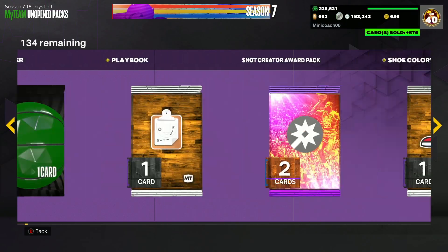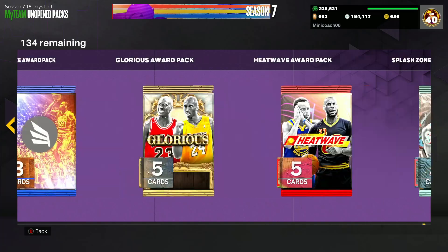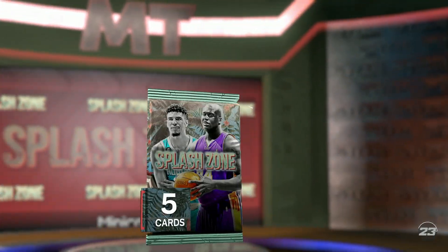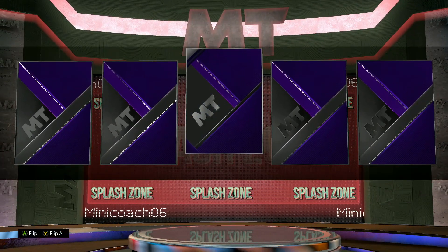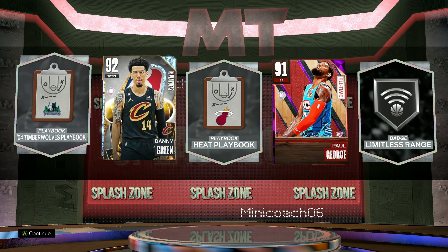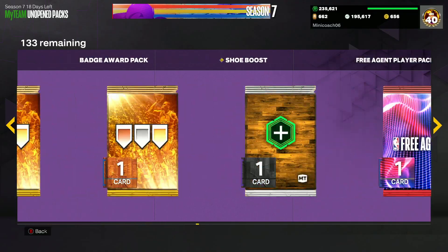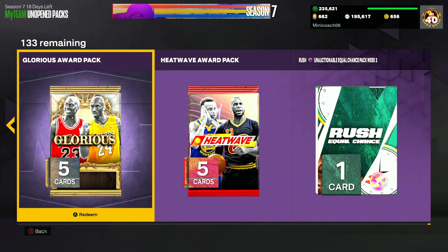Let me know in the comments if you've been opening free promo packs and pulled anything good lately, because for me my pack luck has really started to die down. I was getting some really good shakes earlier in the year but can't get anything right now. A diamond and an amethyst — another Paul George and a diamond Danny Green. I just cannot get any good pulls.